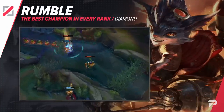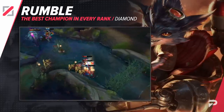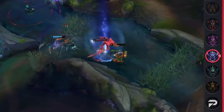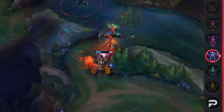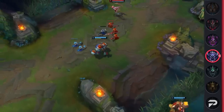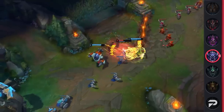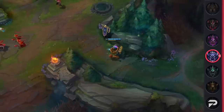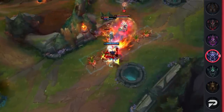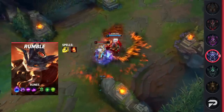Up next we've got Rumble Mid as the best champion for Diamond. Rumble has always been a powerful champion but a bit difficult due to his overheat mechanic. With enough practice, Rumble can dominate the laning phase and transition his lead into a powerful team-fighting champion. In the mid lane, Rumble can constantly harass mages with his combo of poke and wave clear. If they ever walk too far from their turret, he can zone them off with his ultimate and go in for a kill. Thanks to his high AoE damage, Rumble can easily dominate skirmishes and offers amazing dragon control.